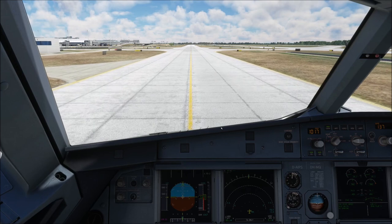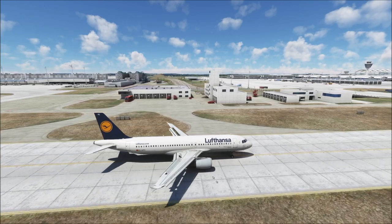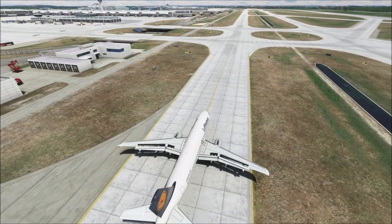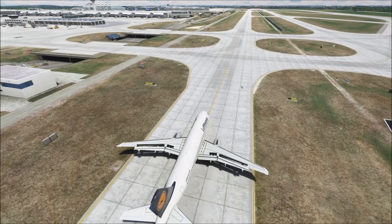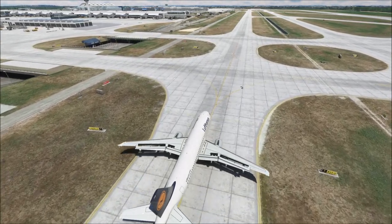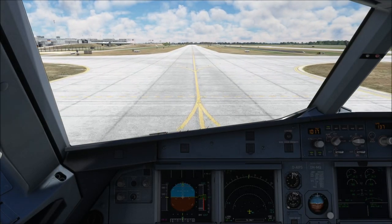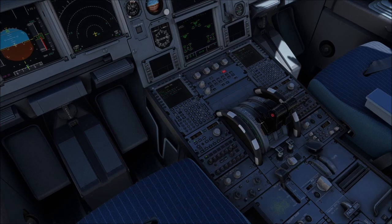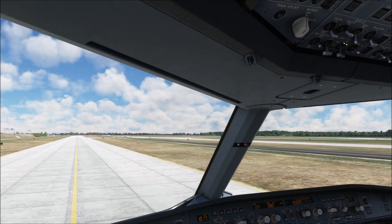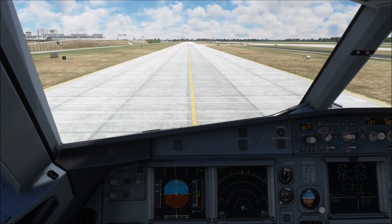Now that we're on the main taxiway, let's quickly have a look around the area. Overall, I'm under the impression that the taxiways do look a bit better than they did previously. However, there is no noticeable framerate impact coming from that. Munich is one of the best-performing sceneries I've ever found in my simulator — when we take into consideration only the big airports. That was the case even before I got my RTX 4090.